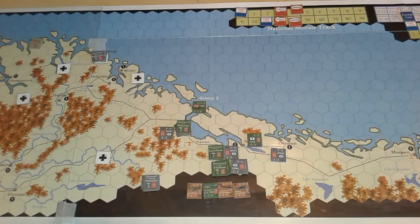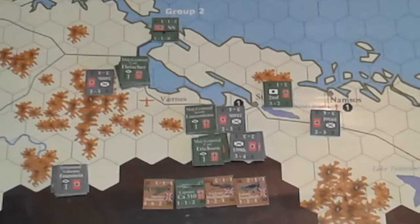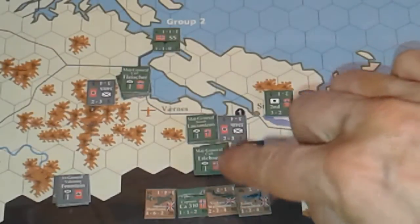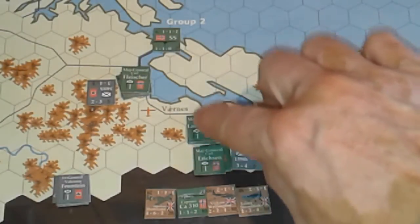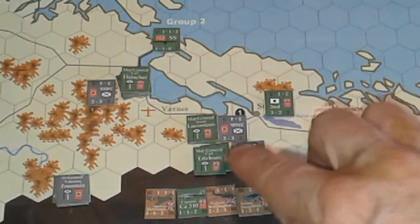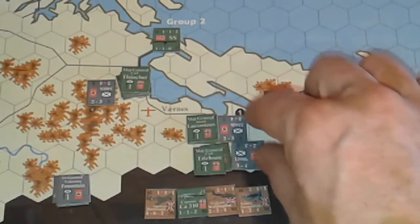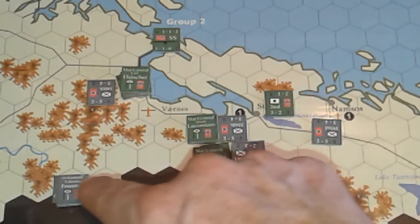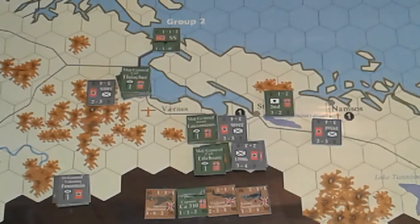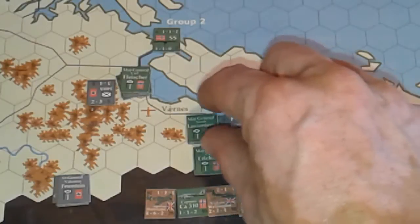We've essentially reached a stalemate. The Norwegians were holding a line of defense at a narrow point — easy to defend. Things swapped around; they cornered some Germans who made a breakout. You're only out of supply if you're totally surrounded in this game, so those German units are okay.